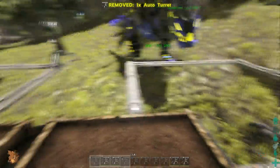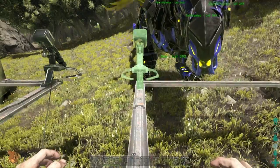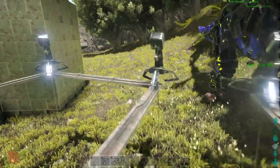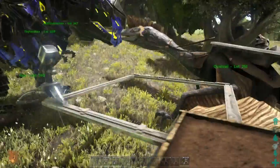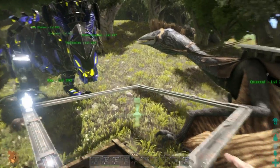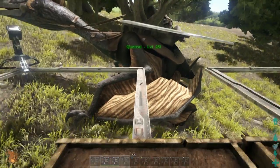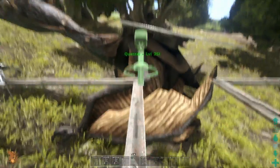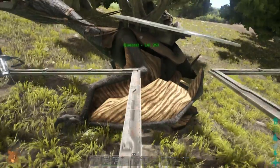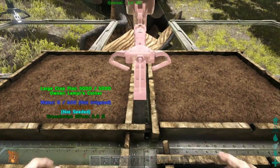I like to use giant hatch frames because it gives the turrets full coverage, even pointing downward. You can't just run up underneath these and kill them — you're going to get hit by a turret somewhere. It won't let you just get in there and start wrecking the turrets. Getting your turrets wrecked is one of the most common problems I see in PvP.